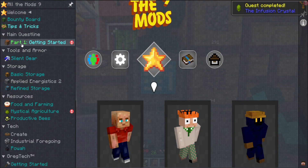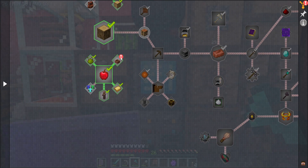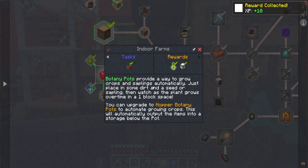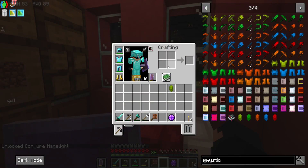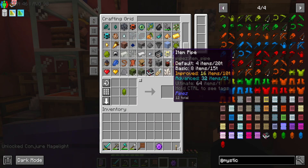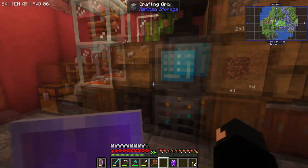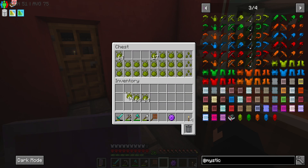We've got quests like part one - getting started quests complete. Indoor farms - what do we get? Glyph of conjure mage light - unlocked conjure mage light. I don't know how I do that but whatever. So what we can now do with the inferium and this crystal is we can go - in fact let's get a full stack of all of this.